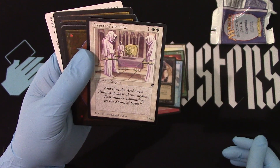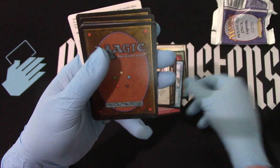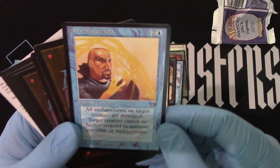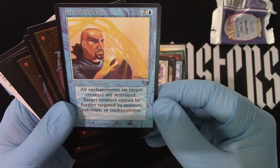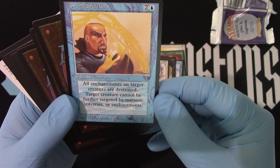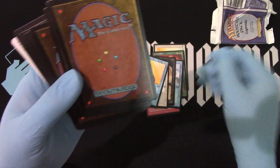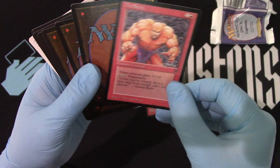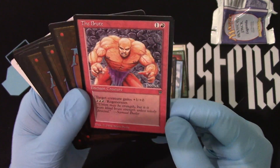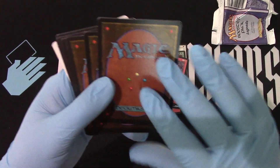And Keepers of the Faith! It's a white minotaur. Anti-Magic Aura — that's so good, right? It paralyzes your thing. And The Brute! The Brute gives regeneration. He's actually really good. I mean, if you're playing a total red deck, it's fantastic.